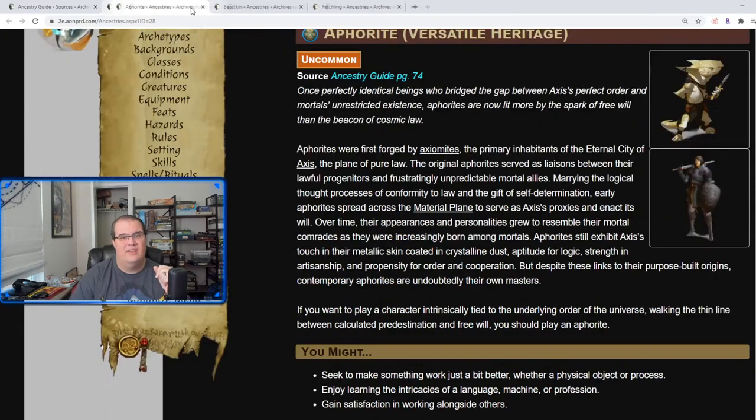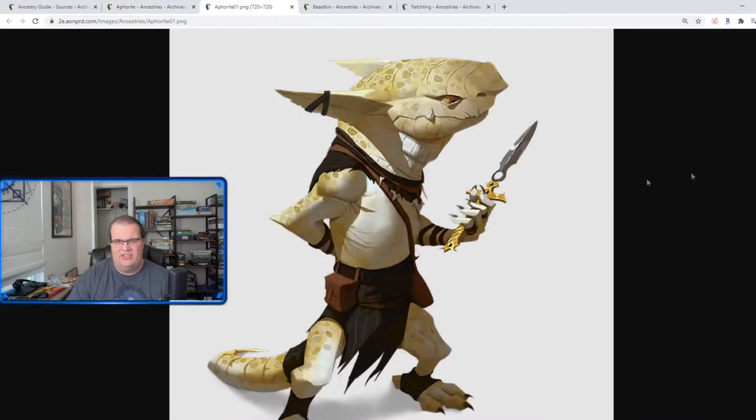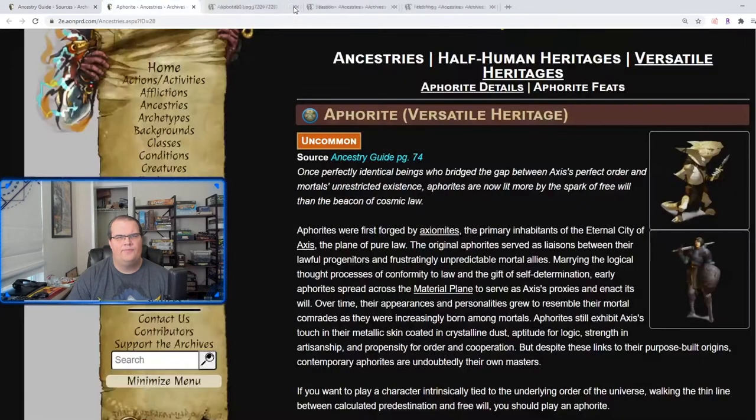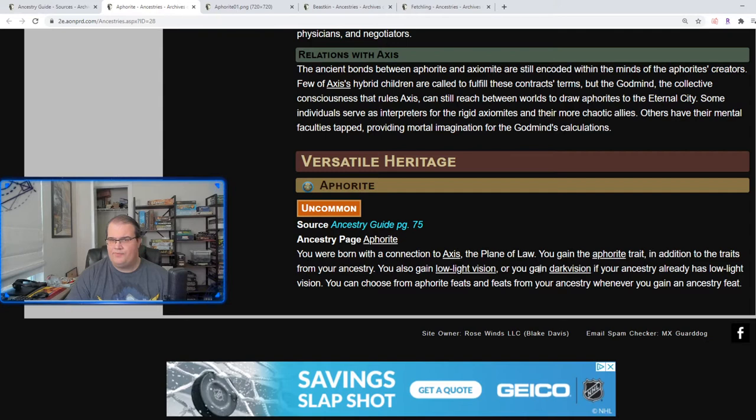Moving on to one of my favorites — the Aphorite, which is a versatile heritage, not a full ancestry. These creatures are formed by axiomites from the plane of Axis, the City at the Center of the Multiverse, and they have a metallic shine to them. For instance, one picture shows an almost metallic kobold with very pale scales, and a human with almost metal-like skin. Really cool.